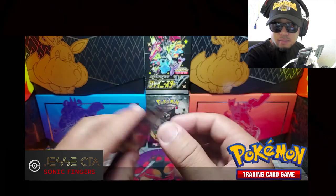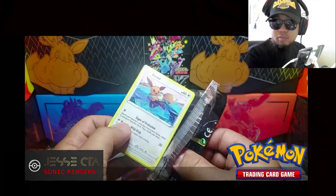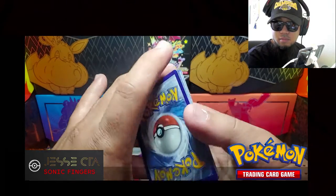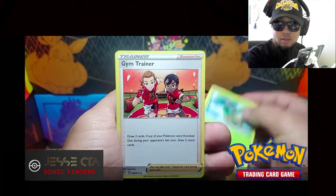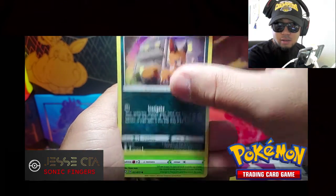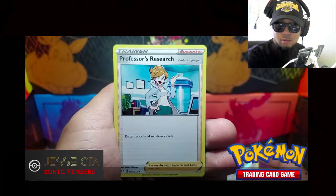Alright, last pack. Tropius, Gym Trainer, Luxio, Eevee, Morpeko, Trudew, Nickit, Grookey. Shiny Galarian Obstagoon — nice. And the Rare, Professor's Research.